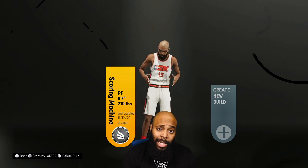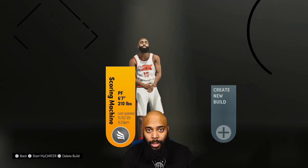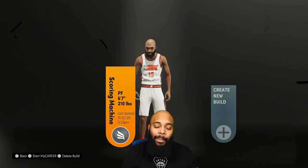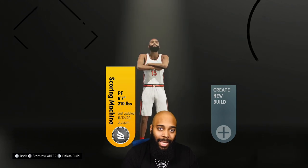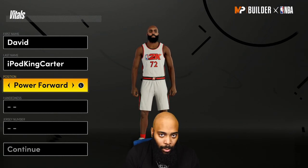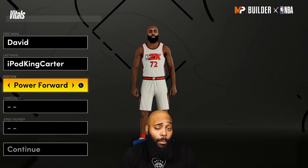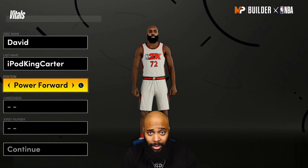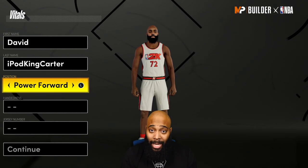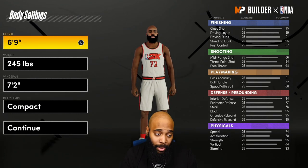I only have one build right now, but every build I create I'm going to fully grind to 99 overall before making new ones. In this 2K, you can't create a new build with the same template as a previous one, which is frustrating. For position, I went power forward — 2K is trying to listen to people about hybrid players like Giannis. At power forward you can get 80-plus badge builds, which is insane.